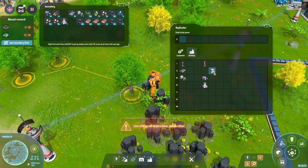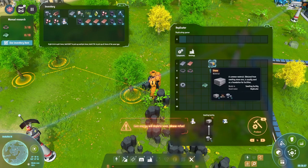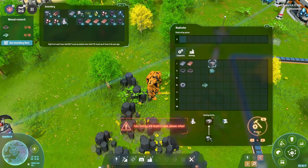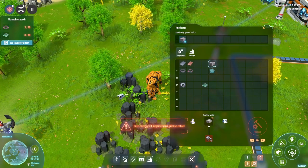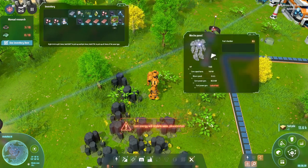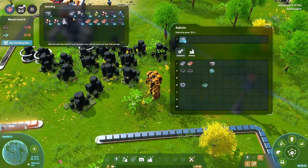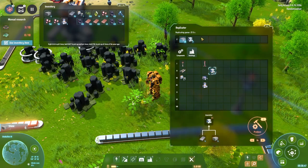Oh, the storage box requires something — how do we make that? We need to make it out of stone. We made — oh stone! Finally we've got a need for stone. We've got 30 stone as it is. The reason nothing's happening is I think I'm actually out of energy — I think I can use wood for this. So that should be fine. Now we're starting to do the replication and then we'll be able to build our storage boxes. So let's queue those up again — we actually don't need that much for this. That's more like it.